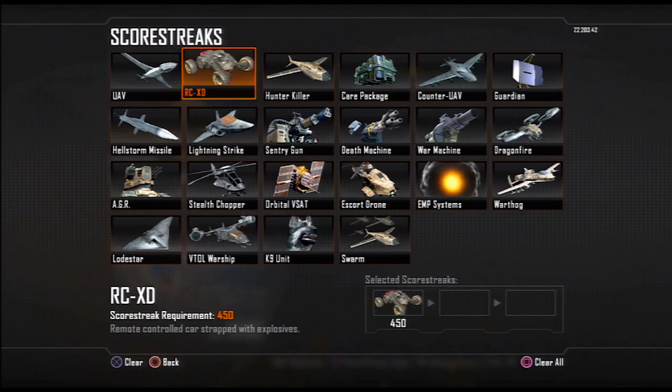Hey, what's up guys, this is the Real Triad. Welcome back to the Killstreak Explained. Today I got the RC-XD, starting at 450 points. Many of you guys really know what this is, but I still have to go through it.